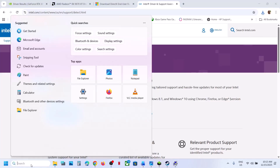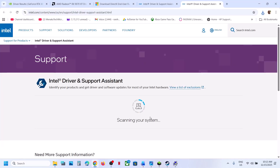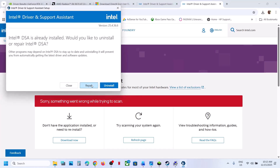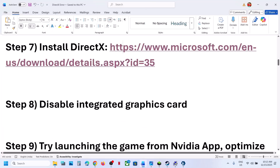In my case it is already installed. Launch the Intel Driver and Support Assistant — it will scan your computer. If there are any updates, you will see a Download All option; download everything. Then you will see an Install All option; install everything. Then relaunch the game.